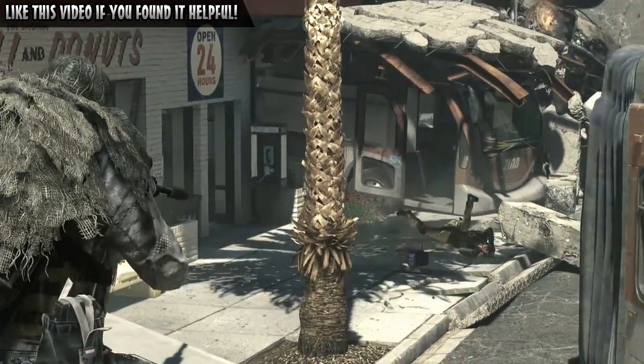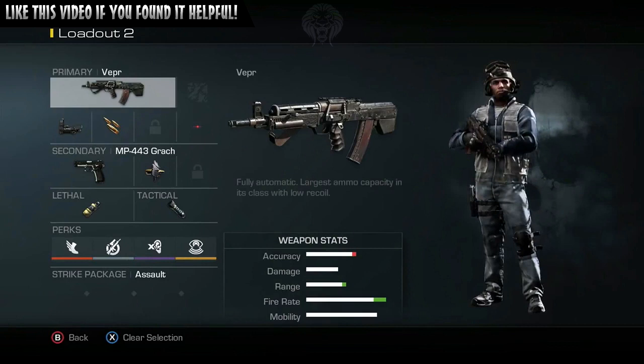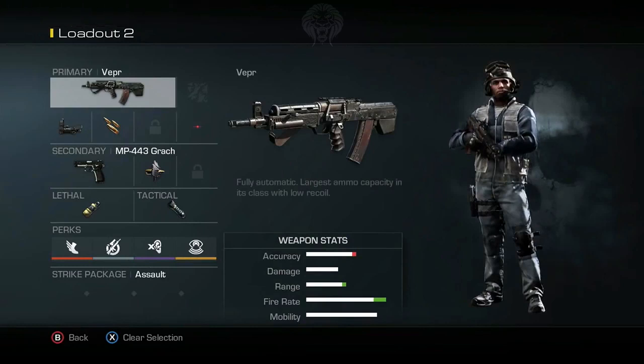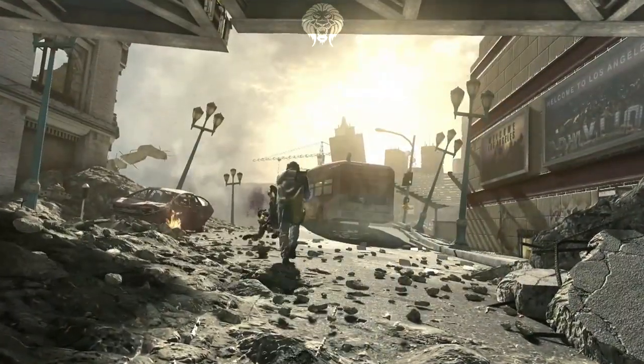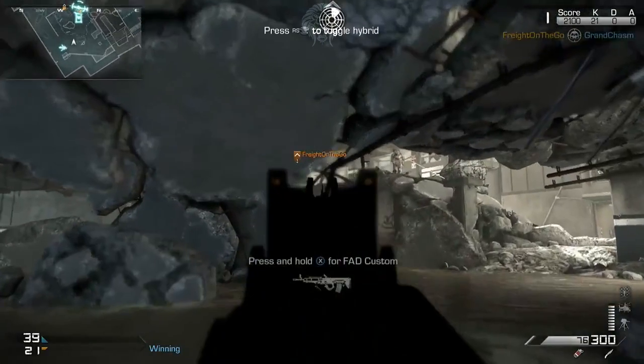This guy is using the Vepr SMG, basically the P90 or PDW equivalent, with a large clip of probably 50 rounds. His loadout: red dot sight with rapid fire; MP443 pistol with FMJ; an IED explosive similar to C4; a nine-bang grenade. Perks look like lightweight, faster weapon switching, dead silence, and sitrep. He hasn't selected any killstreak for some reason.